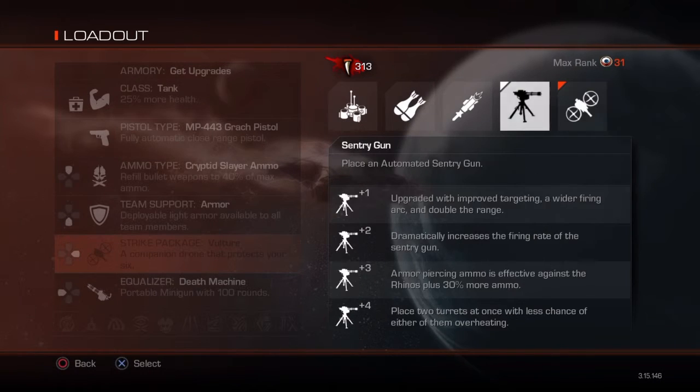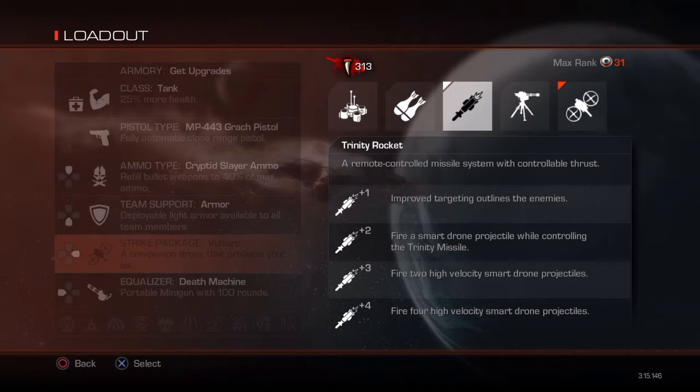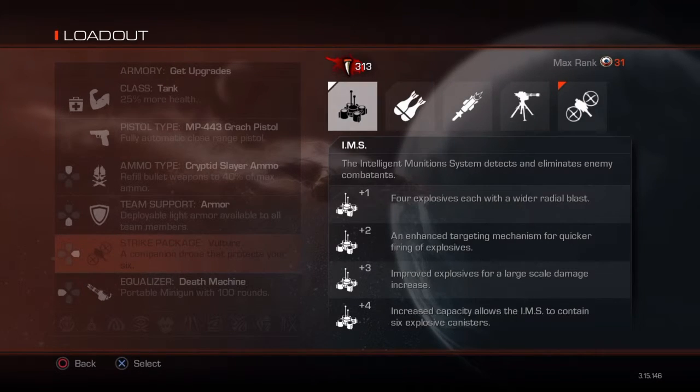Strike packages — once more, five to choose from: IMS, mortar strike, and depending on what map, Trinity Rocket or Mods Rocket, sentry gun, and vulture. IMS — if you've ever played Modern Warfare 3 or multiplayer on Ghost, you know exactly what I'm talking about. It's a system where you set it down on the floor. When fully upgraded, it holds six bombs that will shoot straight up in the air when an alien gets near it and go straight down and hit the alien. These can do major damage to rhinos and pretty much most everything else. They don't kill in one shot. When it's normal it only holds four shots, but when upgraded it does hold six.